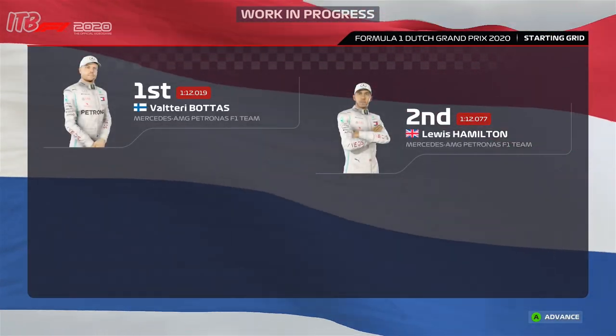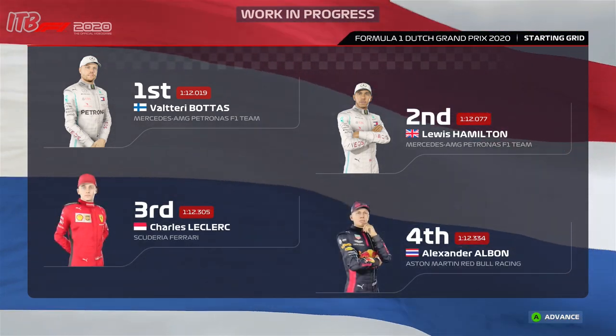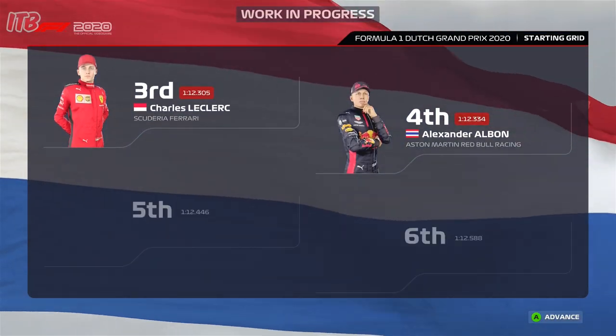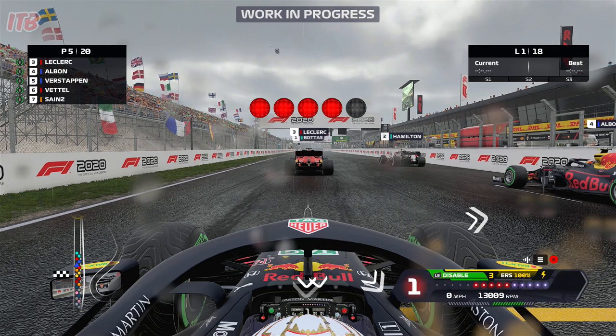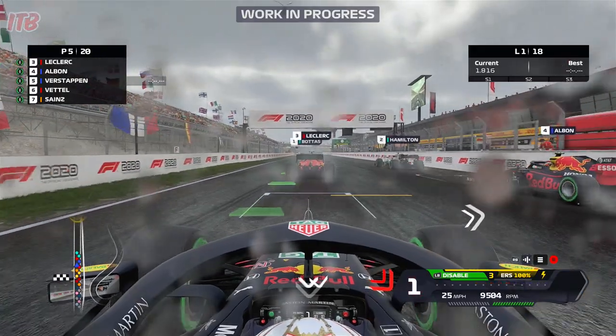Let's have a quick look at the grid before we get into the racing, which is what we're all here for. Top two lockout for Mercedes. Alex Albon looking deep in thought in P4. And then it's me and Vettel, and that's all we need to see. Let's get to things from the start line. Ready to go on our first race, F1 2020 — going for the win as Max Verstappen.